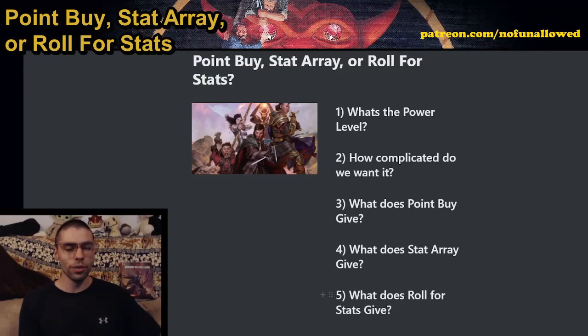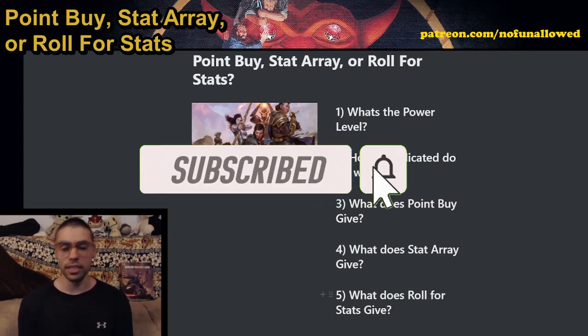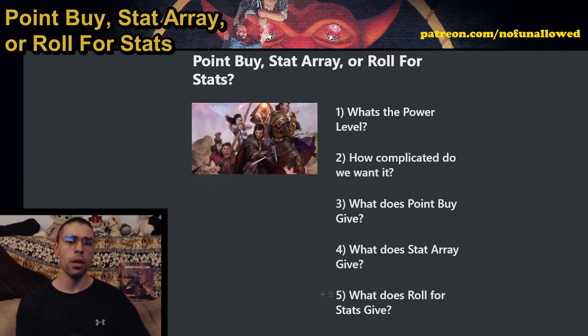Stats for our characters are truly defining of their characteristics. It really does highlight how good they are, and importantly how bad they are at certain things. When it comes to almost all tabletop role-playing games, there are a number of ways to approach making our characters good or bad. In 5th edition, we have point buy, a stat array, or rolling for dice. Everyone at the table should be using the same method to keep everyone on par, but we need to discuss which of these three options we're going to pick.